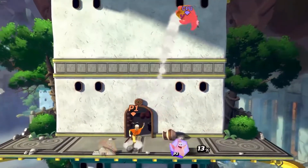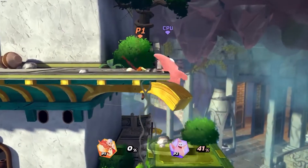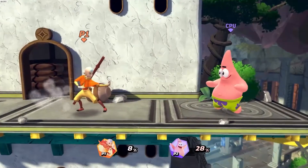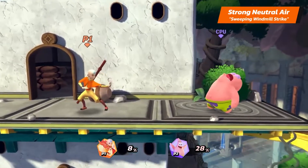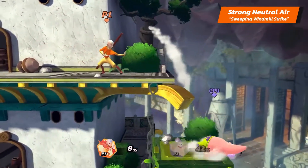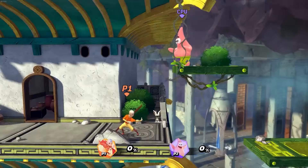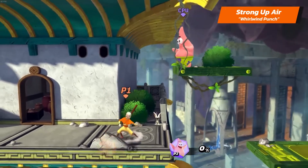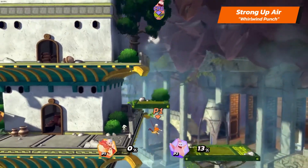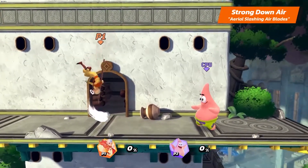Moving on to Aang's air strong attacks. Aang's strong neutral is Swiping Windmill Strike — use it close to your opponent for an additional first hit. His strong upper is Whirlwind Punch. And his strong downer is Aerial Slashing Air Blades.